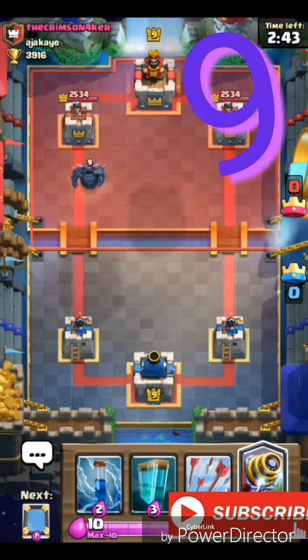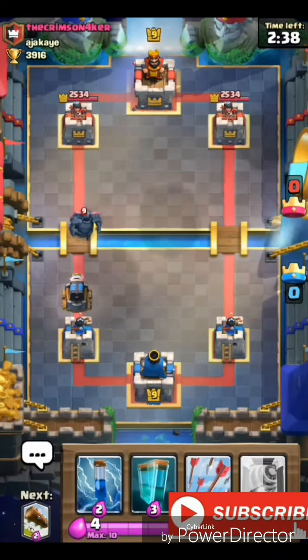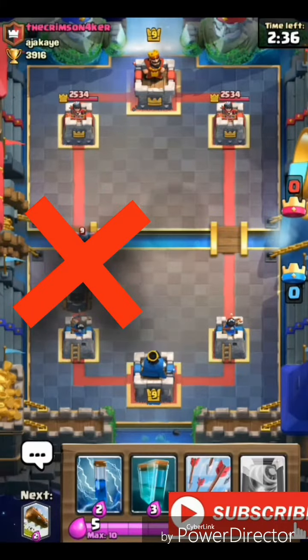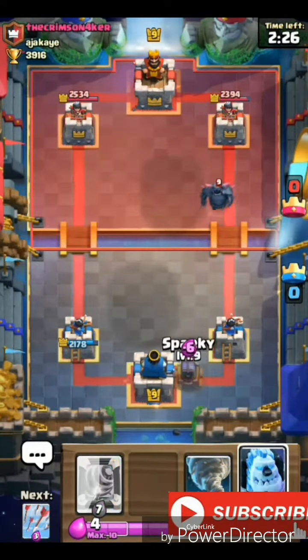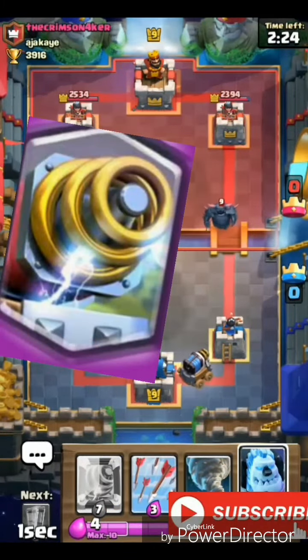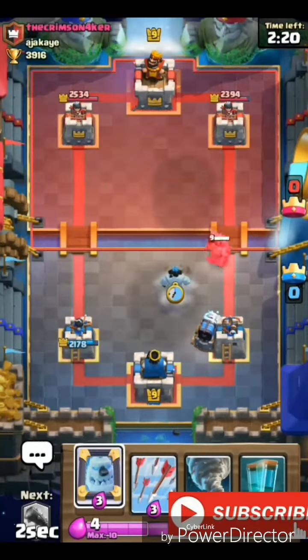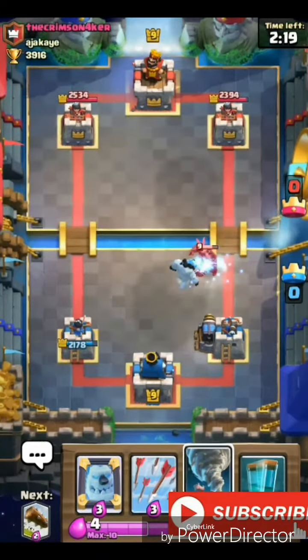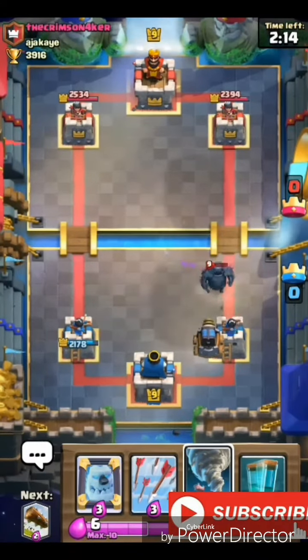The ninth way to counter the Pekka is with the Sparky. You can't just drop the Sparky in front of the Pekka because the Pekka will hit it down before it charges. Instead, you have to drop the Sparky from behind so it can charge up, then distract the Pekka with another card. There are different cards you can use to distract — that's the main point. Just distract the Pekka and the Sparky will take it down easily.